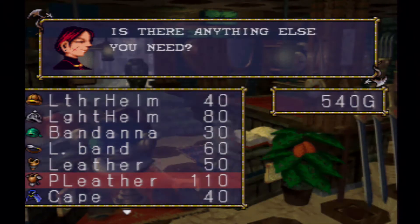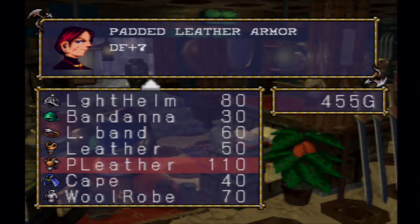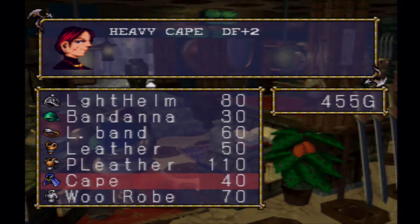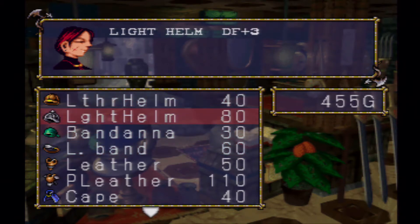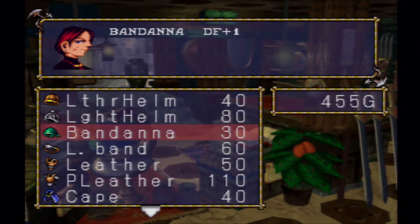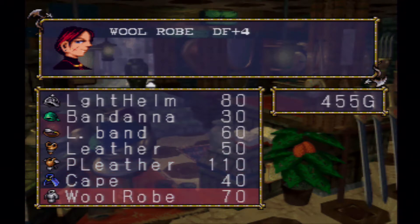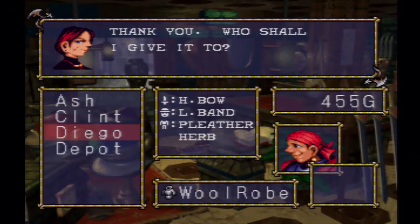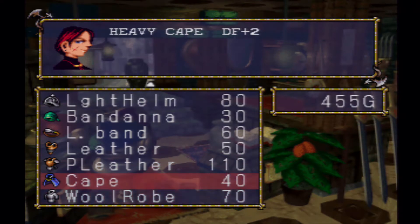Let's get some leather armor for our fighters. Fighters will have their own set of armor. There are a couple different variations — basically helmets and headbands, as well as leather or light armor. Fighters will use heavy armor, and light armor will be used by other units.